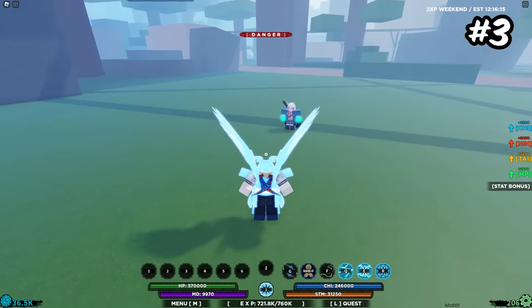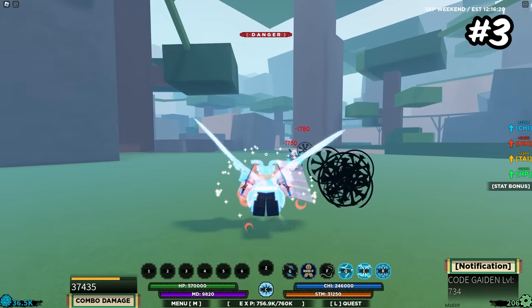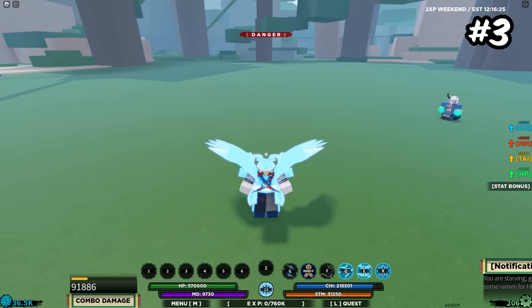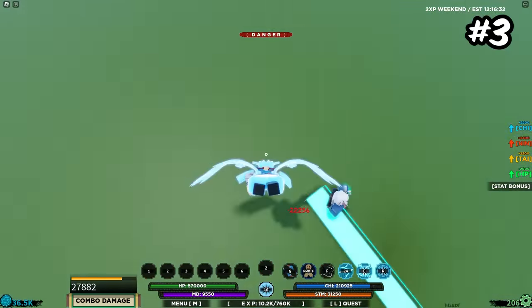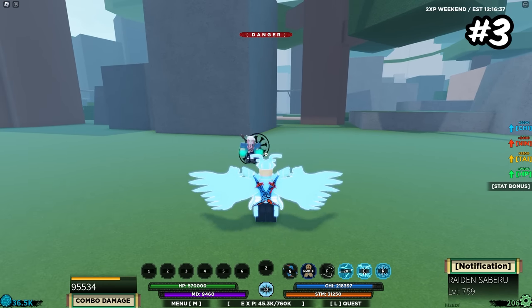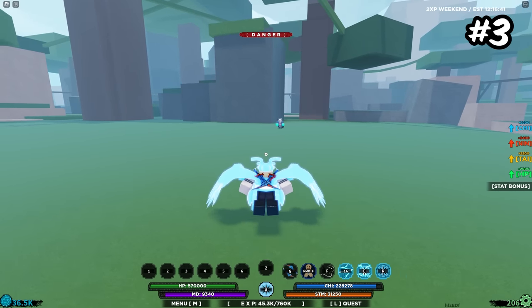Starting off the top three is going to be Raiden Saibaru — a very cool bloodline. I do feel like it's kind of half-baked and the animations are wacky, but it is good. The first move is a transporting stun attack that allows you to combo extend afterward, even though you have to use ranged moves since you flip back — but the flip back has no stun time on it, so you're good.